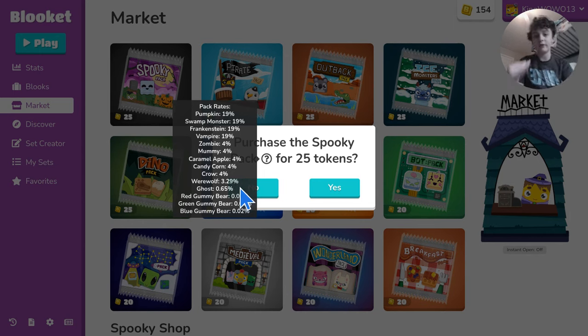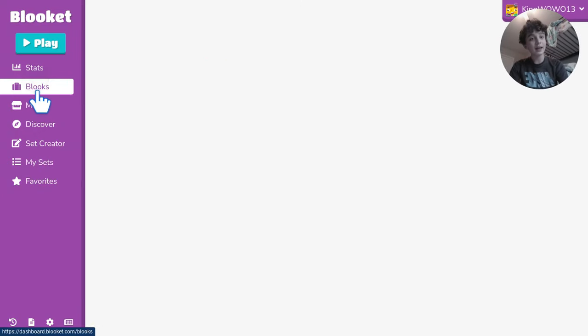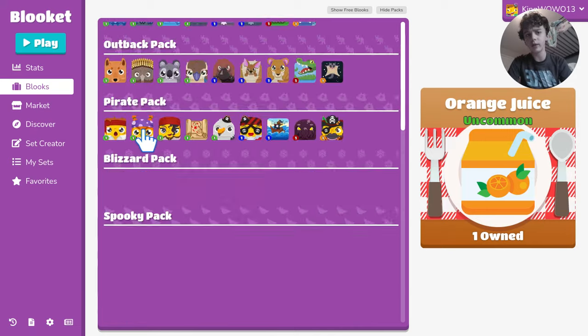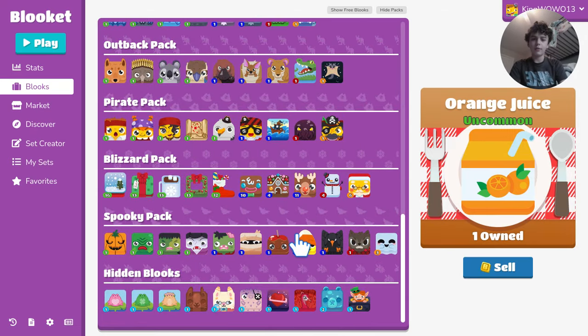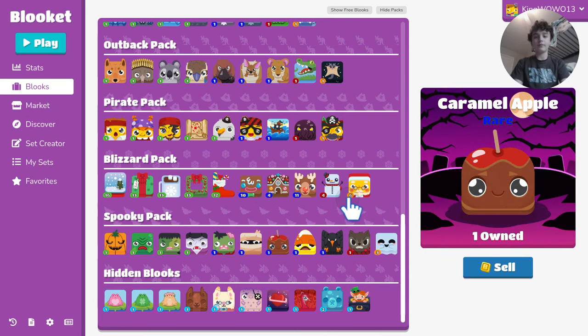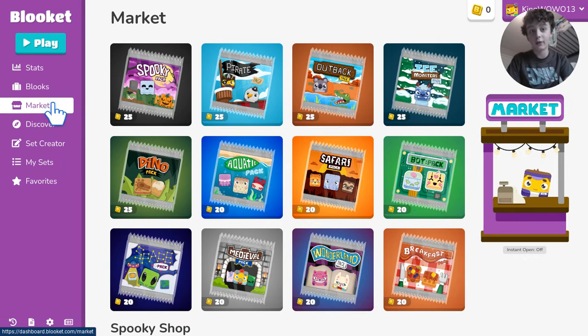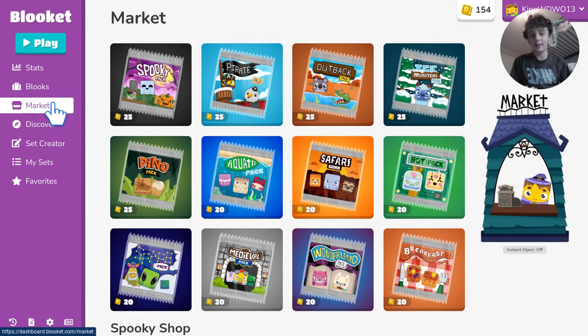You want to get this stuff, especially the ghost legendary — it's a huge, really good Blook. What you want to do with this pack specifically is save the legendaries. Like with the Blizzard Pack, which comes out in December, I have like six Santa Clauses saved — so if trading ever comes out you can use those. This is more important because you won't be able to open this pack after October or November, so get these Blooks while you can.